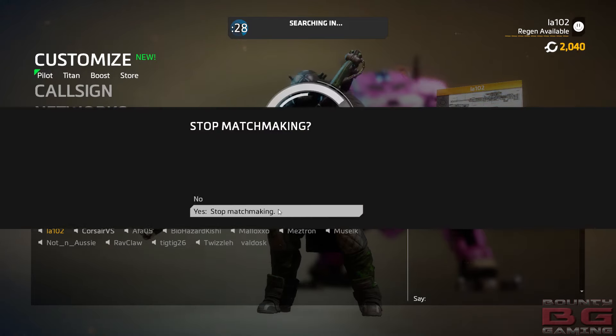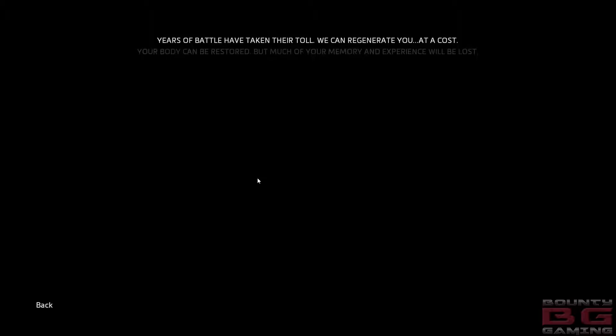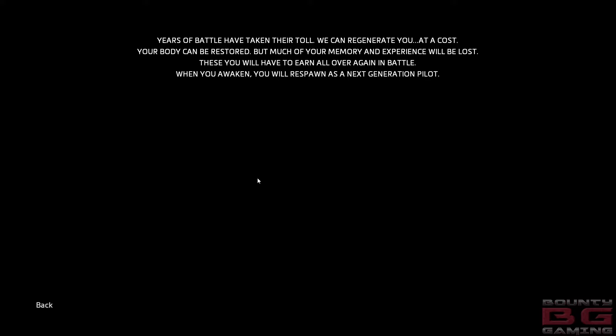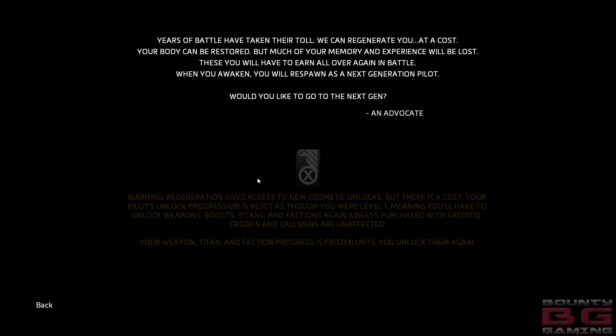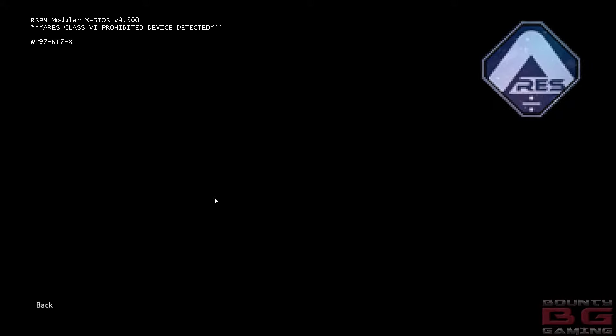For the rest of the loadout, we have arc grenades. Arc grenades are really good for pilots who are new to the Kraber rifle and can't get any kills whatsoever. What you need to do is prioritize these over using the Kraber - shock and slow down the enemy pilots first, then get your kill. You'll get a lot more kills. Arc grenades are a must-have for this loadout.